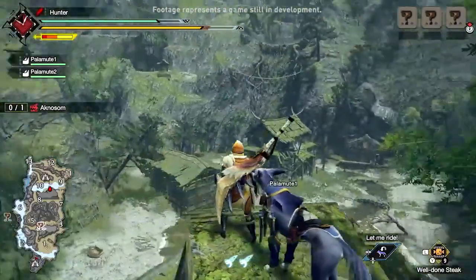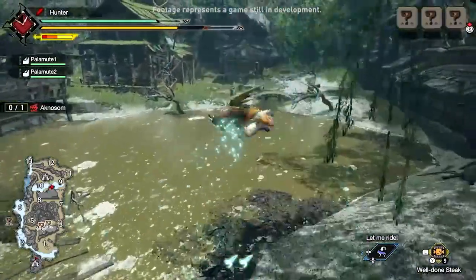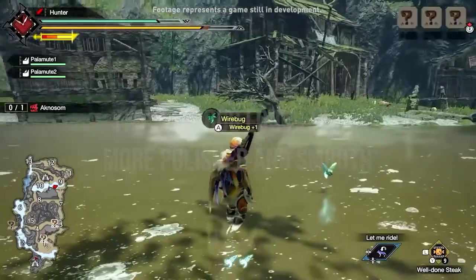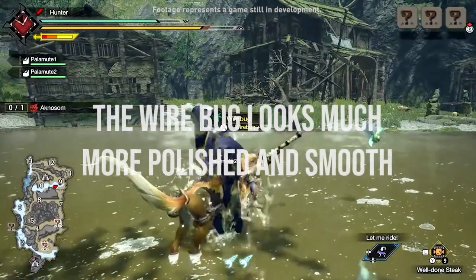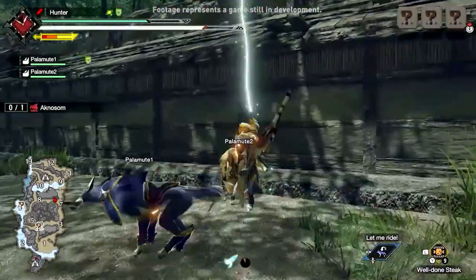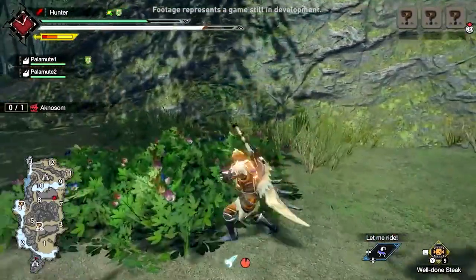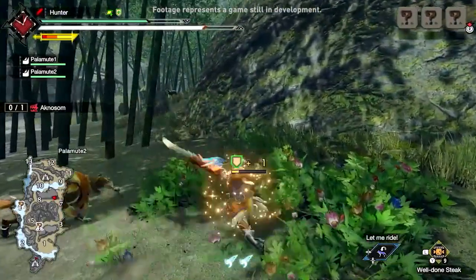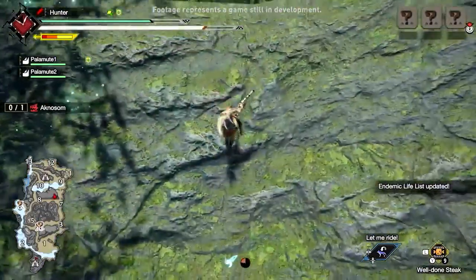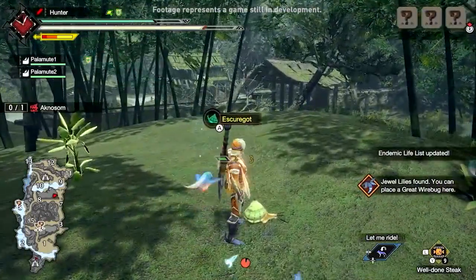We got some new footage of a greatsword hunter taking on an Agnosum. There are a few things I took away from it, good and bad. The wire bug looks much more polished and smooth from all angles, whether in combat or exploration. It looked much better than the first demo, which is a great sign of progress. There didn't seem to be any hiccups on the landings, and I didn't notice any accidental misdirection with the wire bug like there was in the demo.